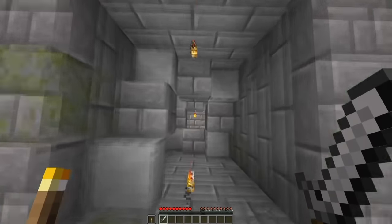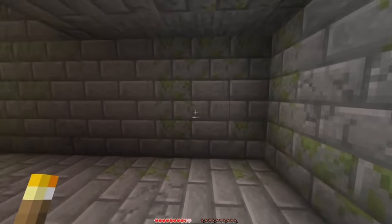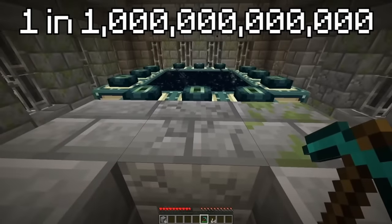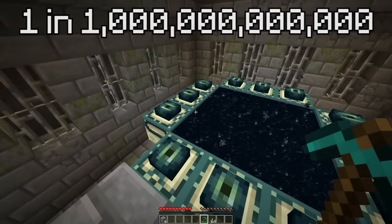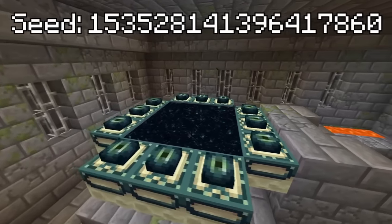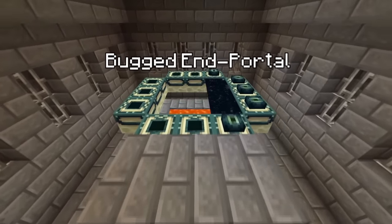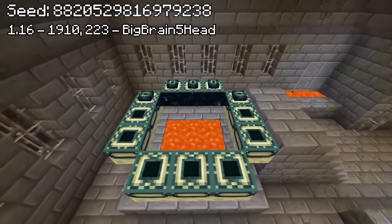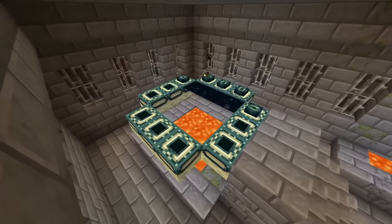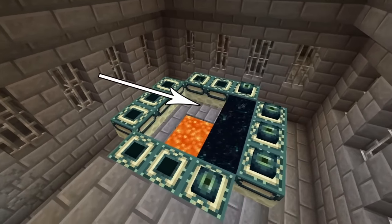Once we actually enter the stronghold, things get more interesting. There is a 1 in 1 trillion chance of a seed having an end portal pre-lit with every eye of ender in place — and as we can see, there are a few seeds with this feature. But this seed right here is much more special: it is a bugged end portal. Due to absolutely minuscule odds, this seed generated a glitch end portal naturally, which only has one third of it activated, and it actually works.